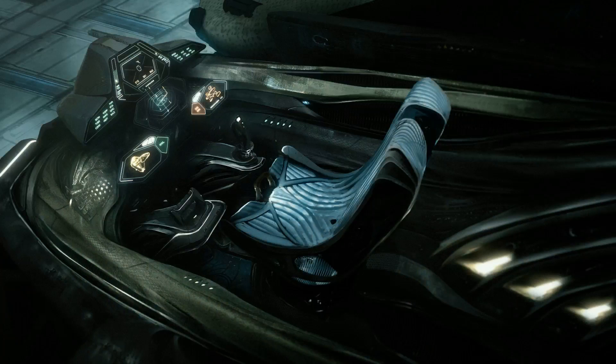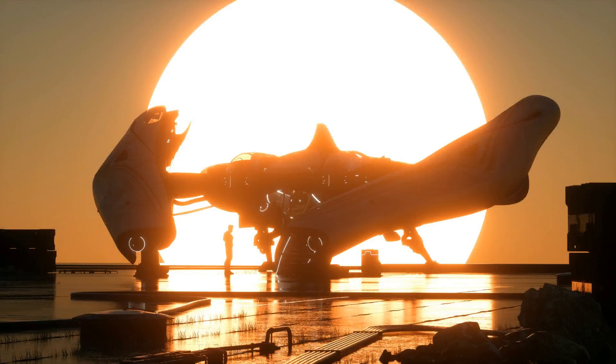A great difference of the Defender model created for humans, from the model created for Banu, is the fact that both seats — the pilot and the co-pilot — can take control of every system in this multi-crew fighter, while in the Banu model, every seat has different roles to perform.